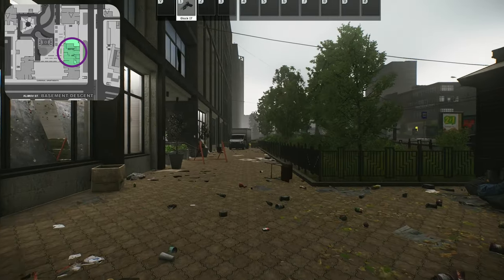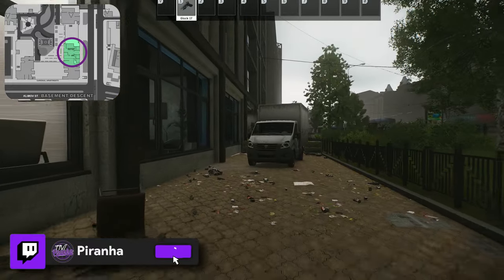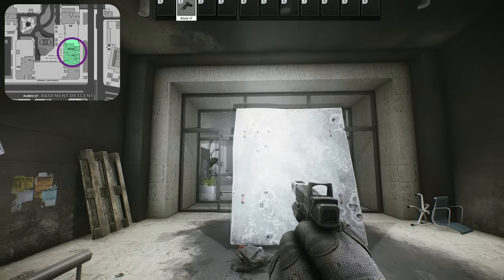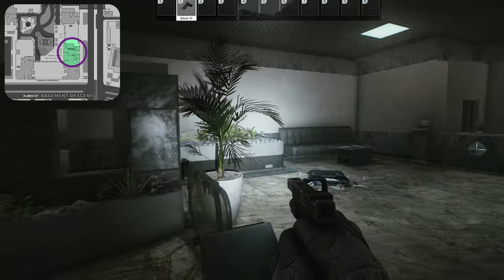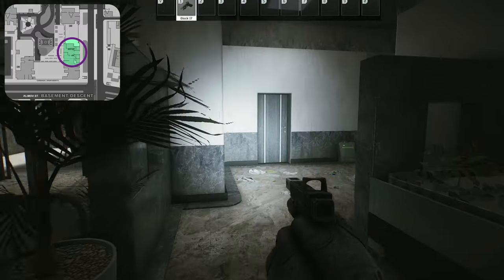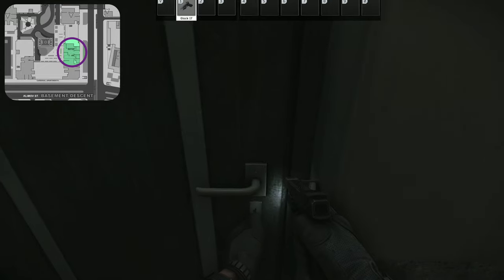What we're going to do is head up towards the apartment block. You'll see this van on the street — run past this van and enter the building on the left. Head through the main entrance and follow it around to the left-hand side. Do watch out, this place is quite heavily camped. Coming through here, follow it around to the left-hand side and this right here is the door that we're going to be unlocking.